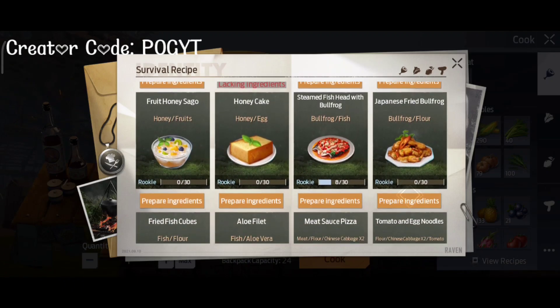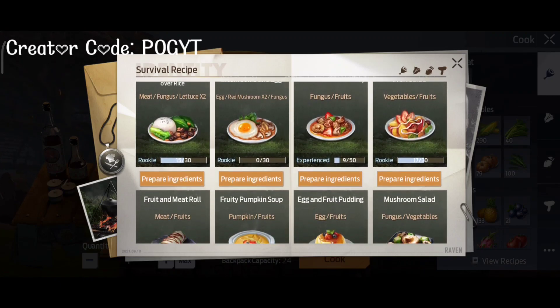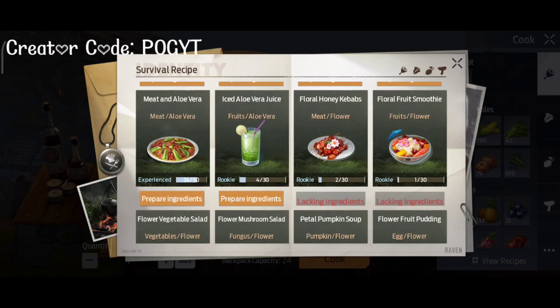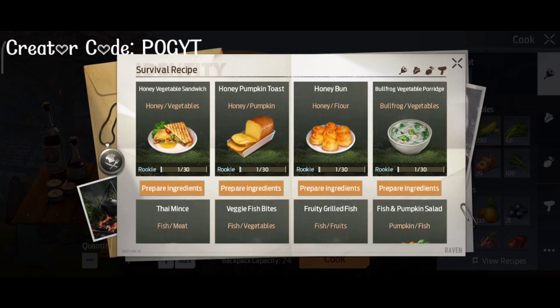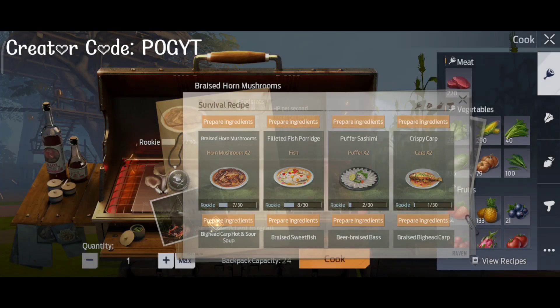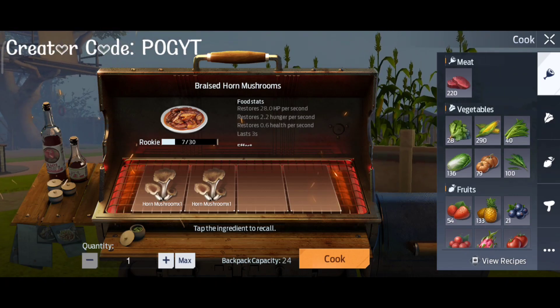The final stats are critical hit and skill strength. Critical hit means when you hit the enemy on the head it increases the damage dealt. The food for this is Horn Mushroom, which increases critical hit by 6.5%. Once you prepare it, it requires two horn mushrooms, which you can get from the camp dining hall.